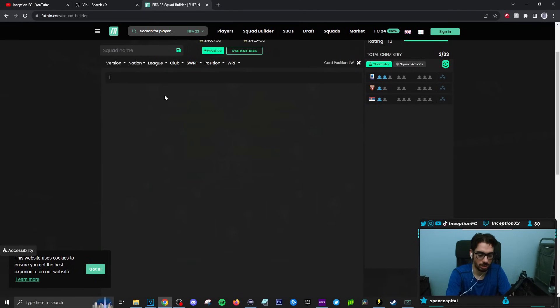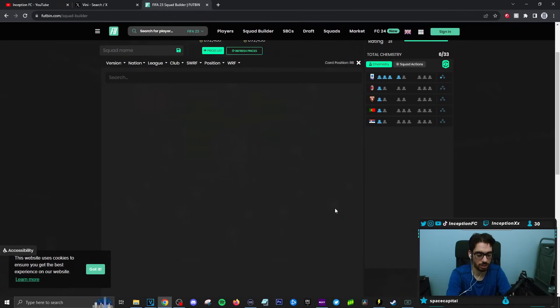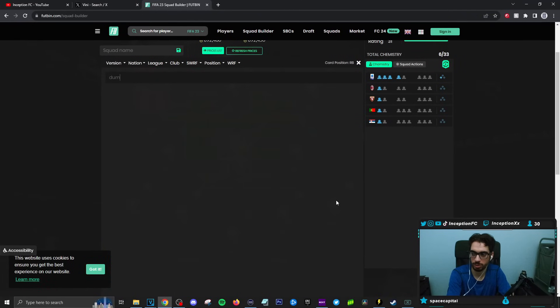Milinkovic-Savage, then I'd put Leao here, and then Ruben over here. You get a nice little triple link setup and you don't have to worry about anything else if you don't have other Serie A players. That's not a bad combination to work with. And to be fair, even if he doesn't stay as lengthy in the future, it's a right back link to work with the Raphael Leao card. I feel like even Dumfries would still be fine in this.